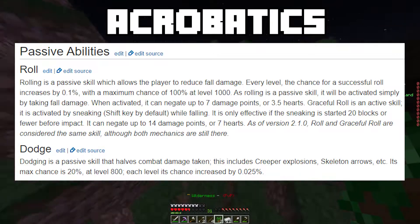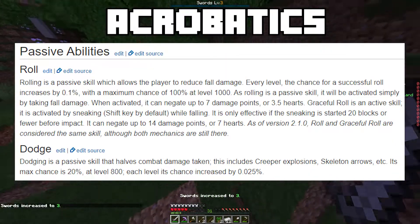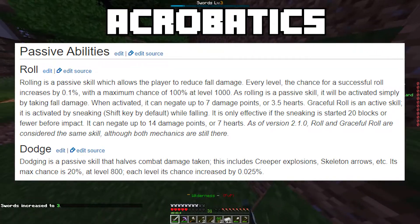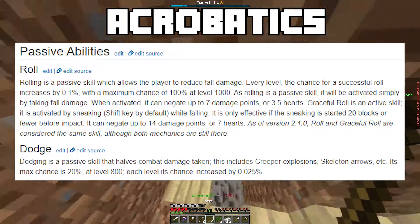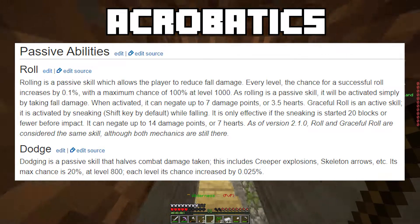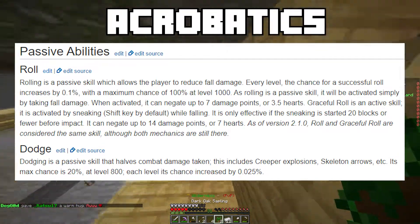The last acrobatics ability is called graceful landing. When the shift key is held while landing, you can activate graceful roll. It's only effective if sneaking is started 20 blocks or fewer before impact, so you really have to time it. But it can negate 14 points of damage — 7 hearts. That's huge. Graceful roll is amazing; I've dropped 67 blocks and taken zero damage with a graceful roll.